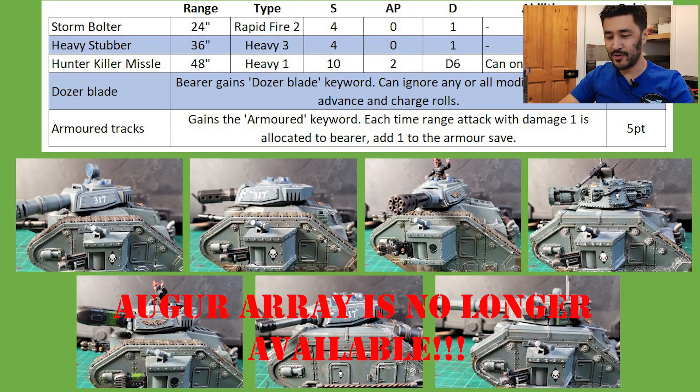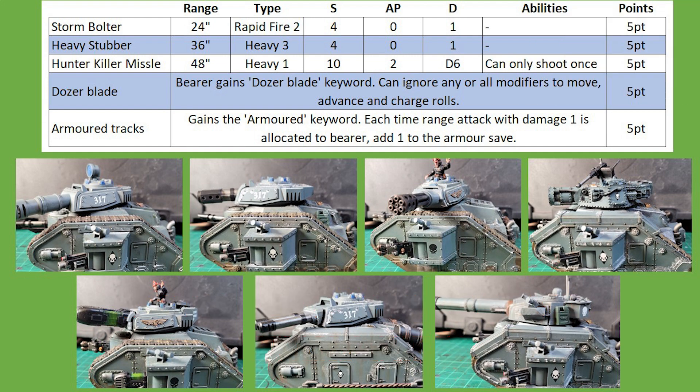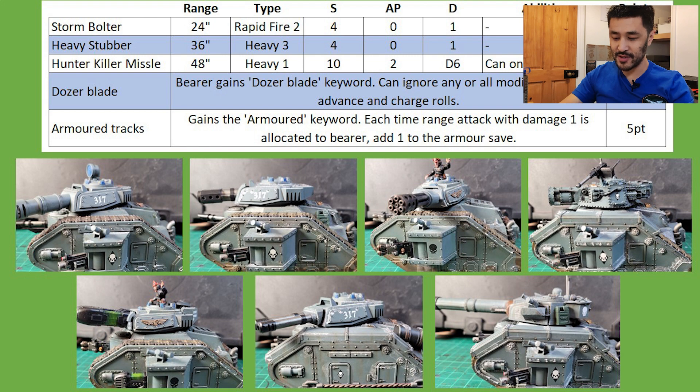Their accessories and weapon options have all remained in line with the old book. All accessories including storm bolters, heavy stubbers, hunter killer missiles, armored tracks, and dozer blades are all priced at five points. A minor point to note is in the actual codex, the dozer blades are costed at zero for the standard Leman Russ and five for the tank commander — this is probably a typo. I'll always assume it's five points for both units, but you could technically be fielding dozer blades for free on all your standard Leman Russes.